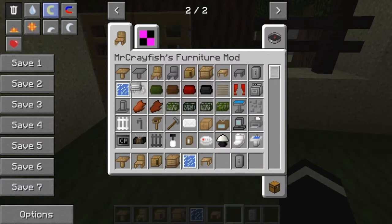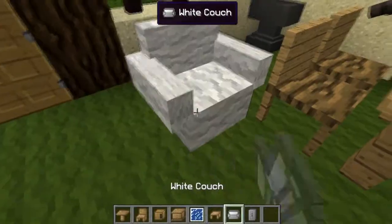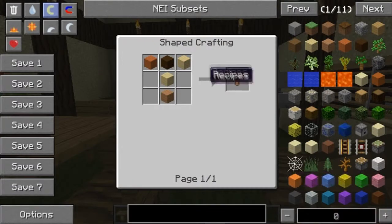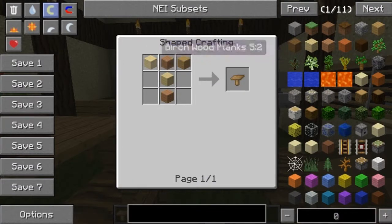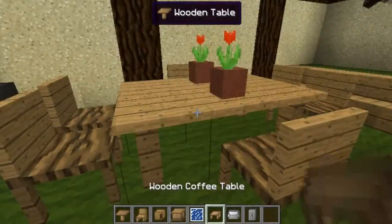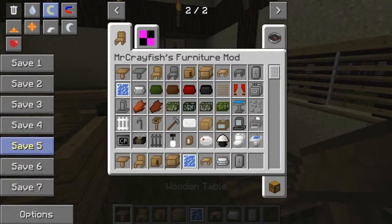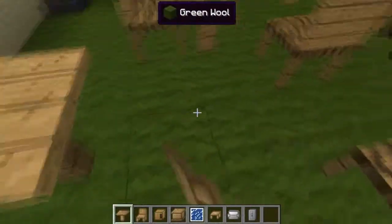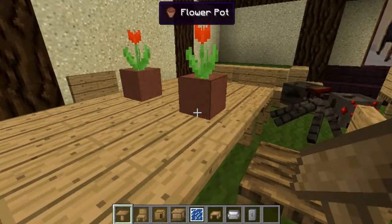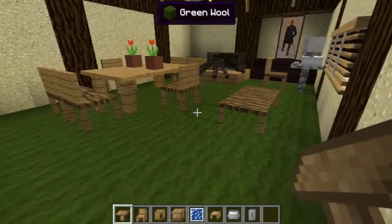The wooden table — you'll have to craft with any wooden planks like this, which will get you a fancy wooden table. It will give you a fancy wooden table that you can make into like a square, so you can dine on it and put maybe flowers like this on it.